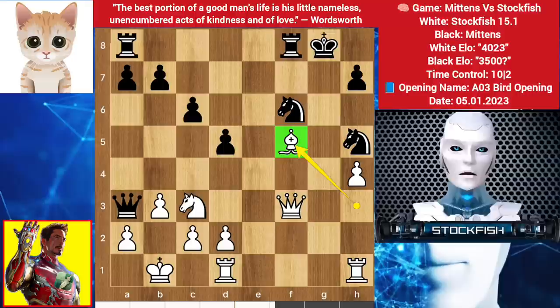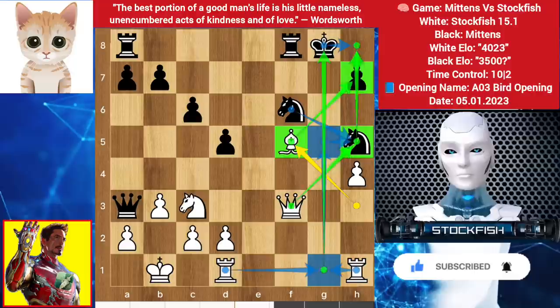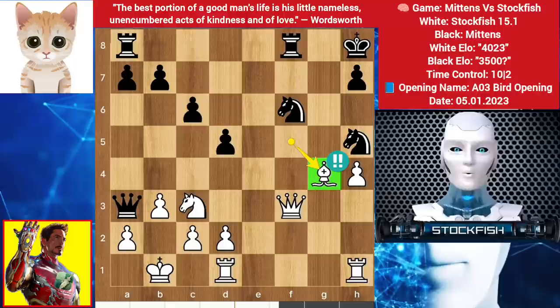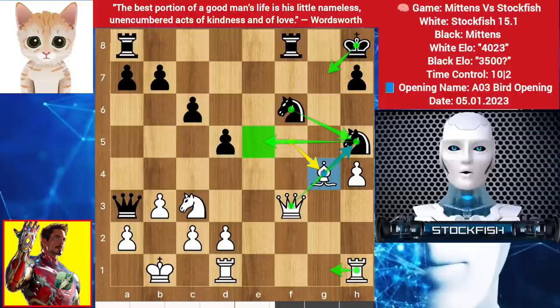So in this position he takes the pawn, which is the best move. Bishop takes pawn — I want to sacrifice my bishop on h7 after playing rook to g1 check, king slides, then bishop takes pawn, king takes bishop, rook up to g5, rook goes to g1, rook takes, knight takes, then queen takes — which will be an easy checkmate.